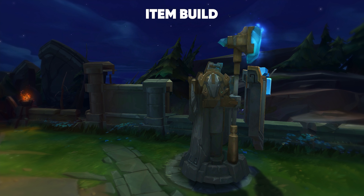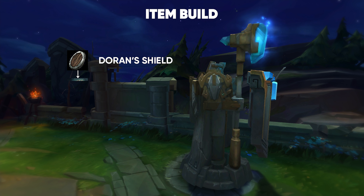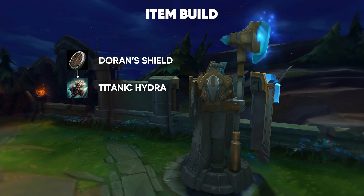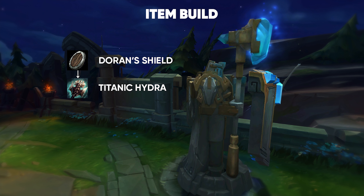Shen's Item Build. You start off with Doran's Shield and a Potion. After that, you work towards getting your Titanic Hydra. Some people go Tiamat first — I opt in for going Jaurim's Fist first, but it doesn't matter too much. I value health a lot on Shen because it scales really well with him.